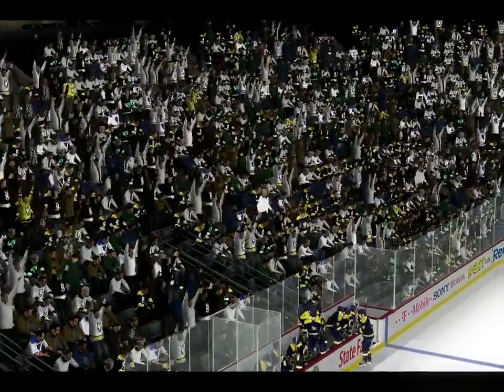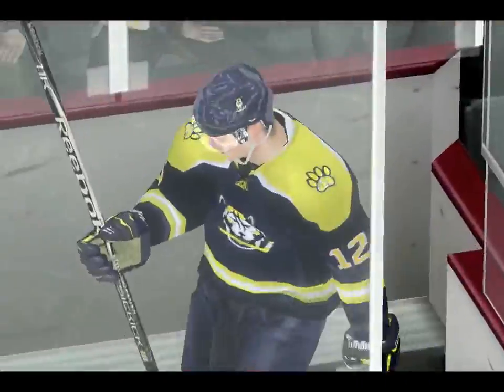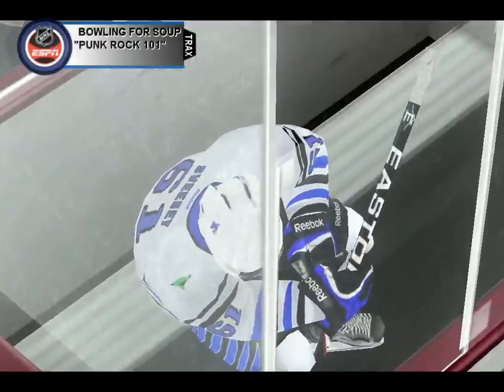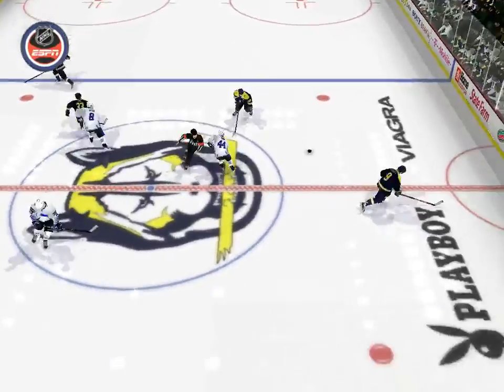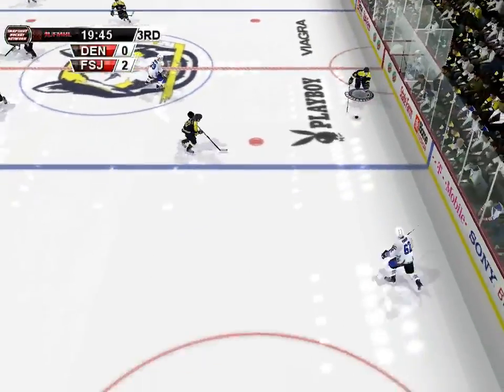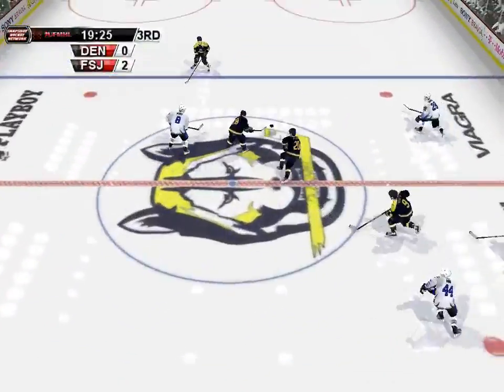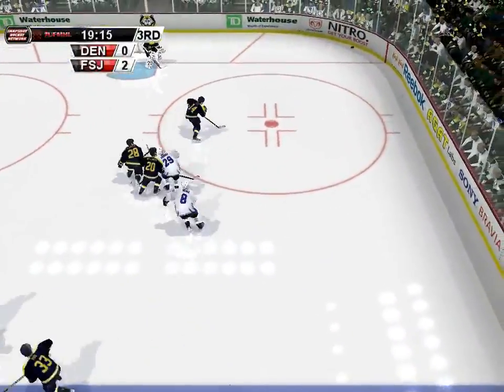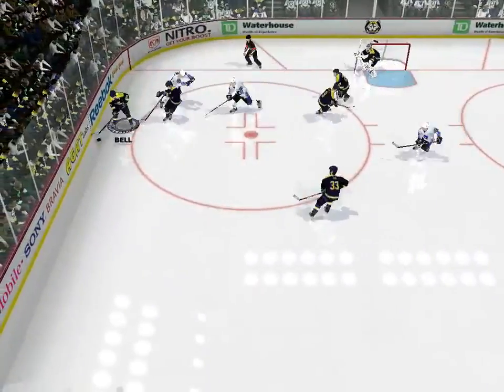As we start the third period, one team better bring more effort to the ice. I'll say they're on the verge of getting blown right out. Hamilton will need to start controlling a few face-offs — so far it hasn't been their strength. Brings it in — knocked him off the puck. Didn't see that one coming. Flint scooped it up. Big hit — that's what hockey's all about, Jim.